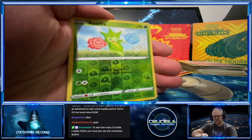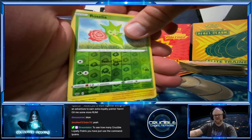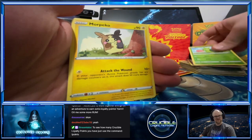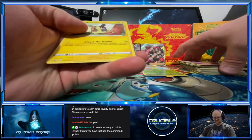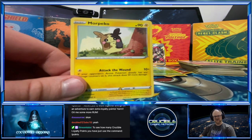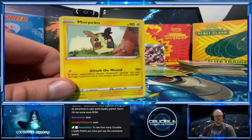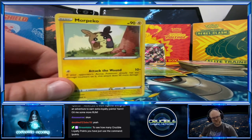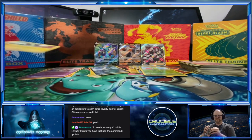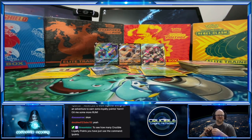Looks like we got a non-holographic — see you like that one though Missy, don't you? Yeah, it's cute! What's cool is when it attacks it goes from Electric to like Dark, and when it goes Dark it actually looks really mean. Surprisingly, I didn't know that was actually going to be a rare.